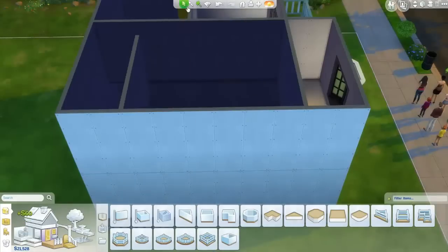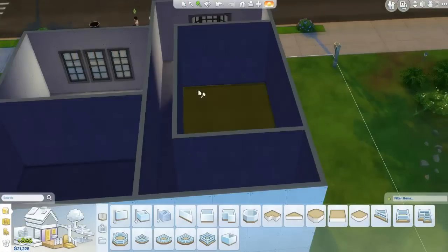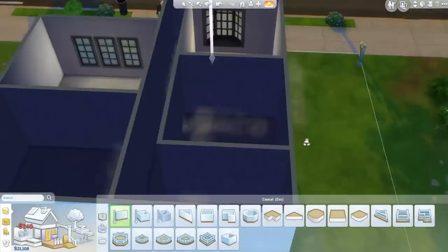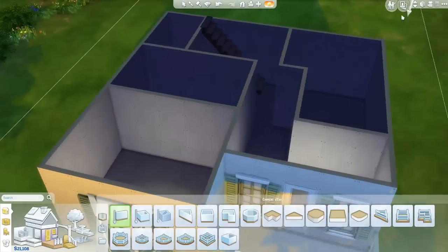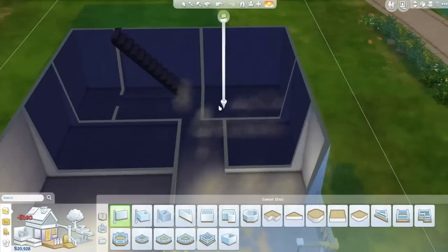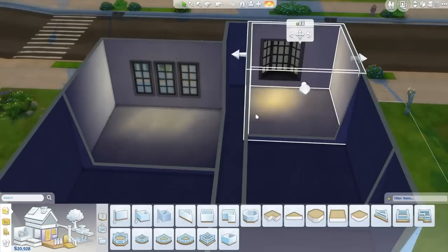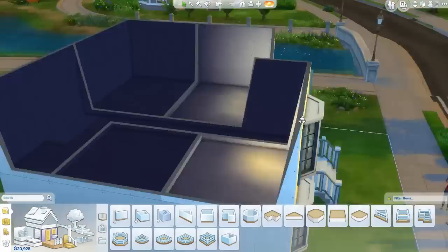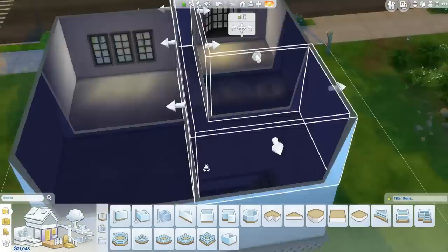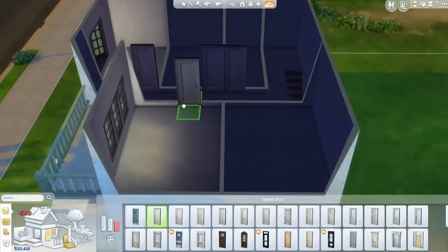I've decided the two twin boys will share a room, the two girls — who are actually cousins — will share a room, and the boy will have a room downstairs on his own. At this point I'm going 'oh my god, what am I going to do here, this is so small!' But we do manage it — everybody gets a bedroom, which is good, no one's sleeping on the couch.